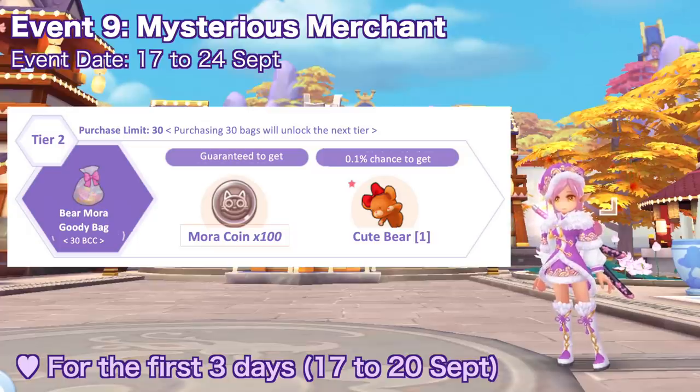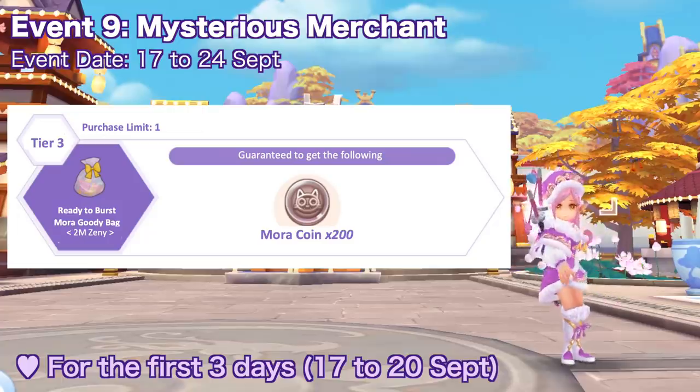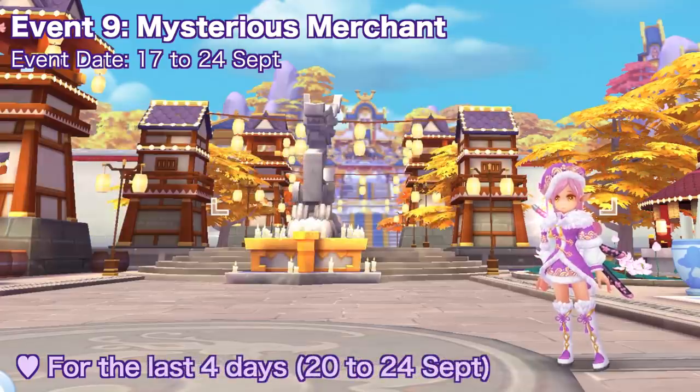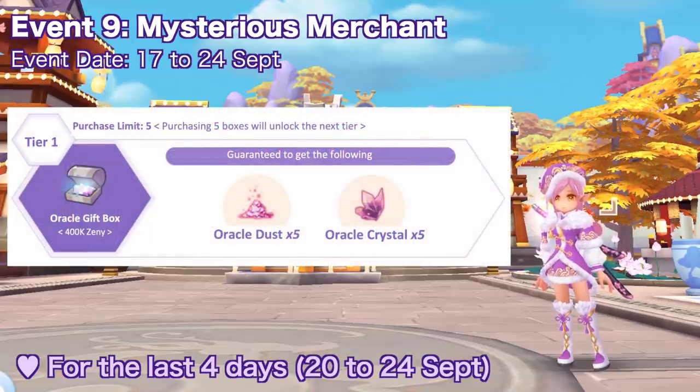After purchasing the maximum limit of 30 bear mora goodie bags you unlock the third and final tier: the ready to burst mora goodie bag, costing 2 million zeni, limited to one purchase, and opening it grants 200 mora coins. For the last four days of the event, tier one has the oracle gift box costing 400,000 zeni, which grants 5 oracle dust and 5 oracle crystal, with a limit of 5 to unlock the next tier.